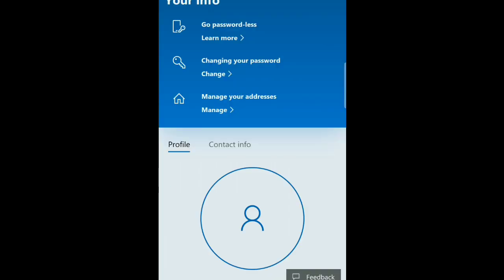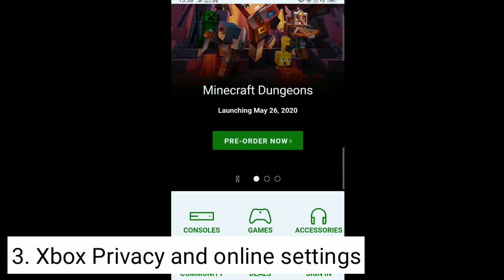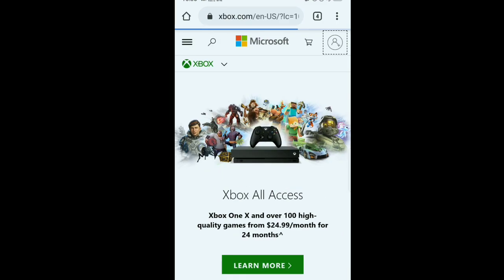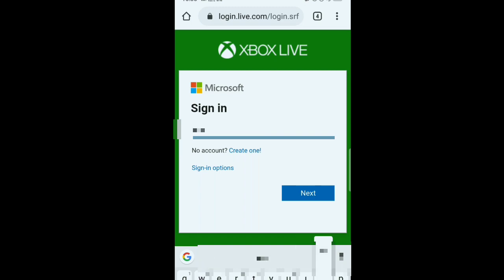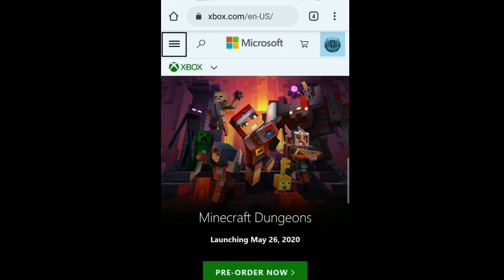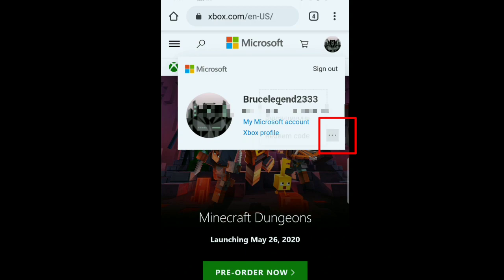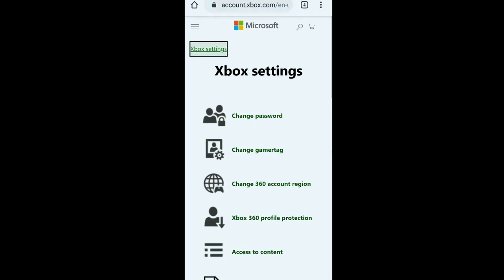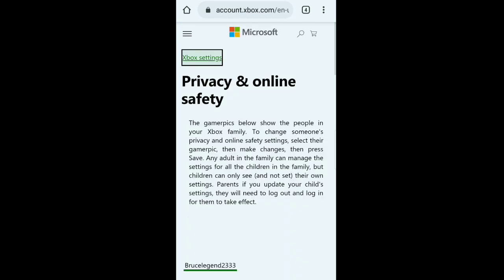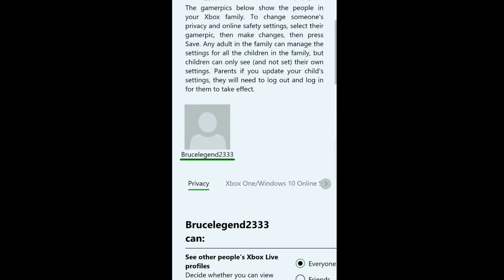Your age is now changed. The third step is Xbox privacy and online settings. I have the link in the description — click on that. Then click on the small circle in the top right corner to change your privacy settings. You'll need to use your Microsoft account to sign in. Once you're in, it will show a page with your Xbox logo in the top right corner.